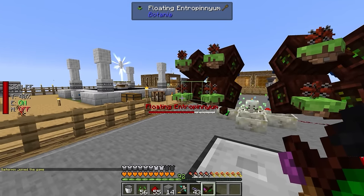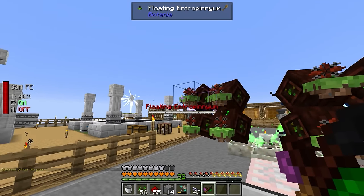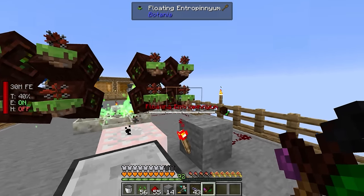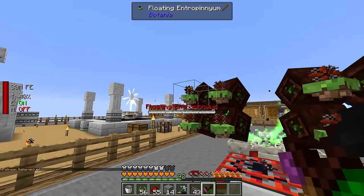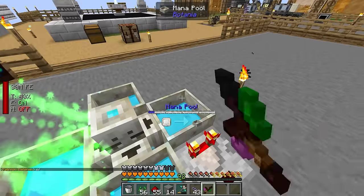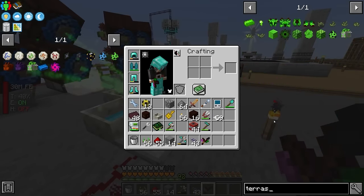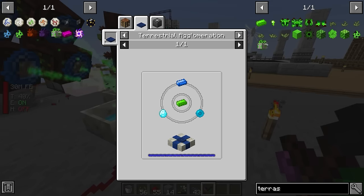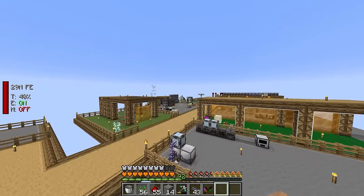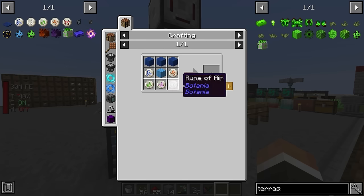It's potentially a needlessly risky setup but it looks like we're not even fully saturating all eight entropiniums - two seem to be permanently offline as there's a dedicated order they fire in. So there's even more potential here to eke out additional mana if we want. What we now need to do is use this mana to make terrasteel. For that we need to get the terrestrial agglomeration plate and set up the multi-block structure.